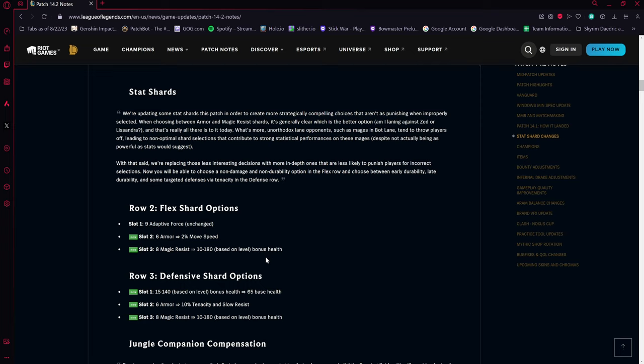In row three, you get a flat 65 base health increase, a choice of tenacity and slow resist, or more bonus health scaling based on level. The tenacity option really stands out — it could be a pretty good pick depending on how much CC you're facing in a given matchup.